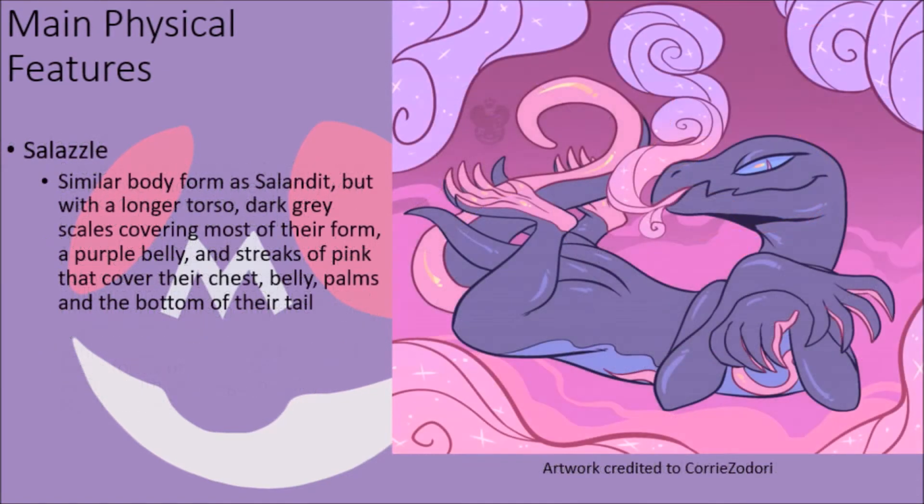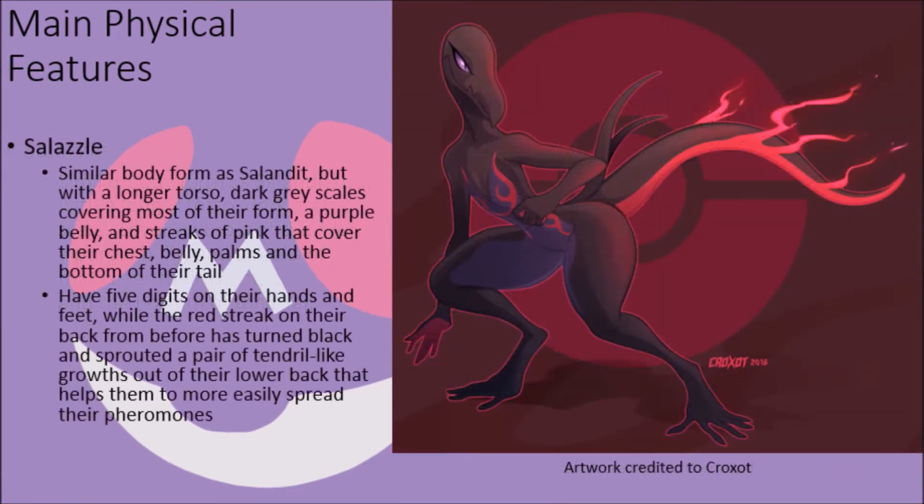Their evolved form Salazzle have a similar body form, though with a much longer torso, dark grey scales across most of their form, and a pattern of purple scales on their lower belly with streaks of pink markings on their chest, belly, palms, and the bottom side of their tail. They now have five toes on each foot, which helps them move over terrain more effectively, and the streak of colour once red on their back has turned dark black, with a pair of fleshy whip-like extensions that help them release the chemical pheromones they use to control Salandit into the air.